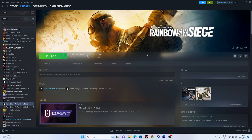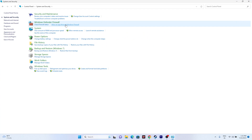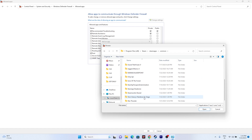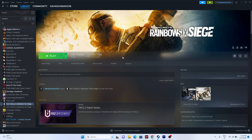Next, allow the game through Windows Security. Go to Control Panel, then System and Security, then Windows Defender Firewall, and click Allow an app or feature through Windows Defender Firewall. If the game is not listed, click Change Settings, then Allow Another App, then Browse. Navigate to This PC > Local Disk C > Program Files (x86) > Steam > SteamApps > Common > Tom Clancy's Rainbow Six Siege. Select the application, click Add, and make sure both Private and Public checkboxes are selected. Then close and try launching the game.